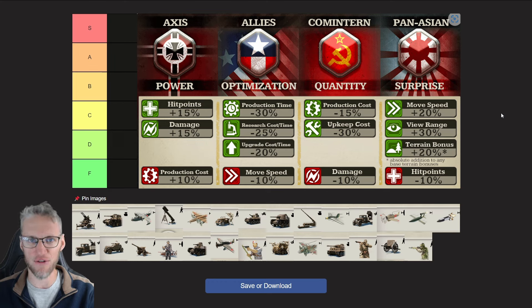Pan-Asian also has a nerf: your units have 10% less HP. So for example, if you encounter Axis units, be very careful because they have a 15% HP buff, so you have 25% less HP effectively. If you want to fight Axis in melee battle, please do it in terrain where you get additional terrain bonuses to soften up the blow.